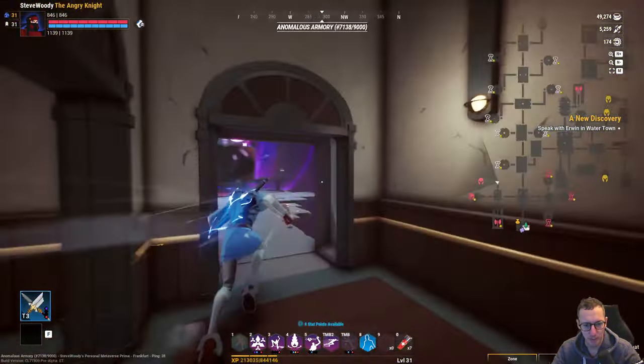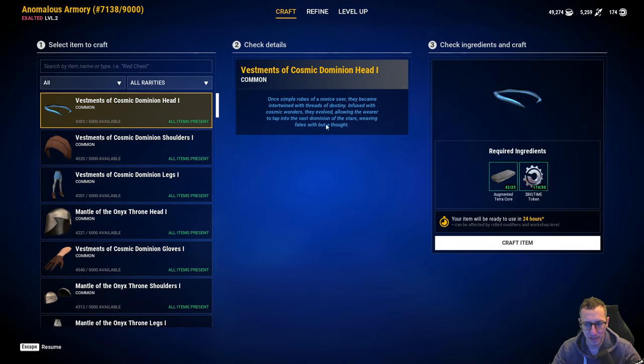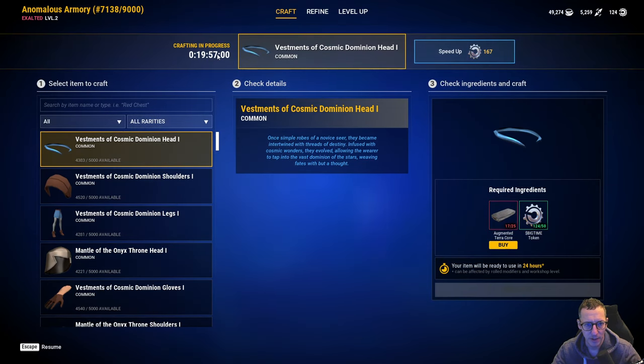So what we're going to do is come into here and I'm going to take this and craft another one. It's going to take 25 of this Augmented Terra Core which I've been refining, and it's going to take 50 Big Time tokens and 24 hours. I'm going to use a reroll to boost this - I'm going to get 10% extra XP and 5% faster. Excellent. So that's going to take 19 hours for that to be completed.